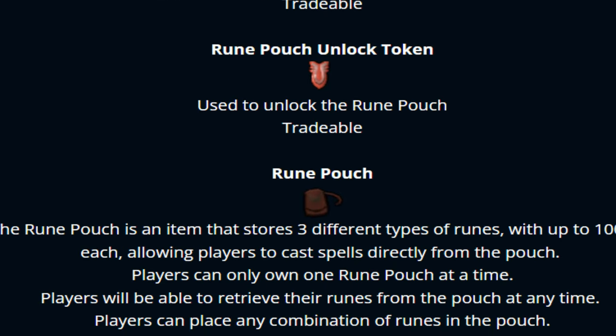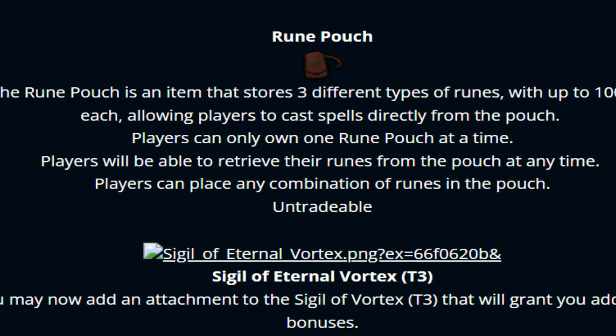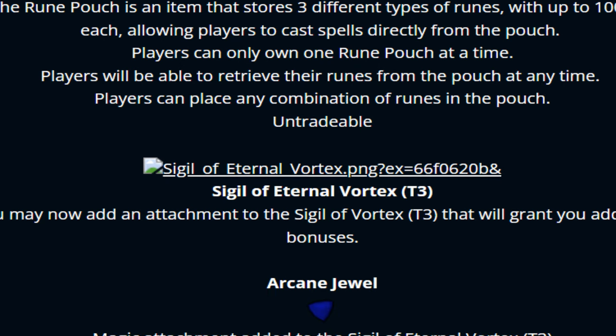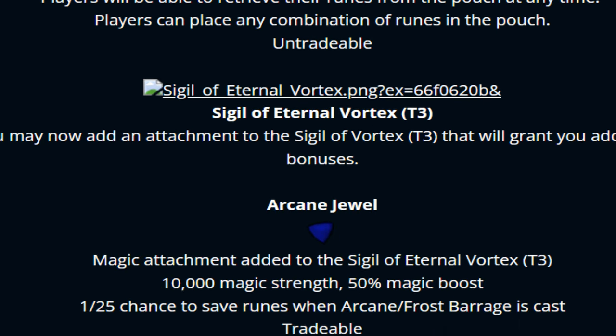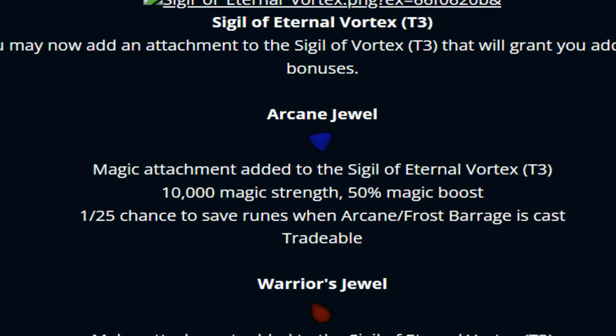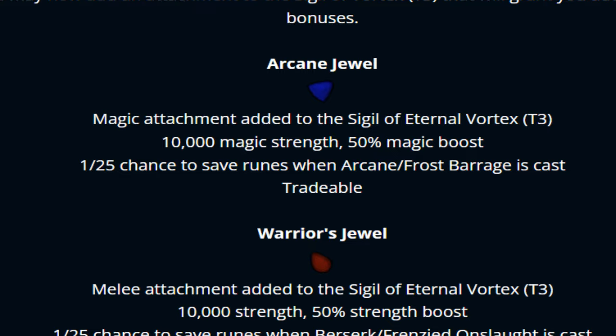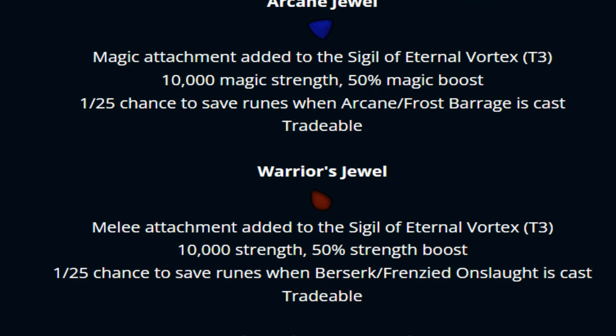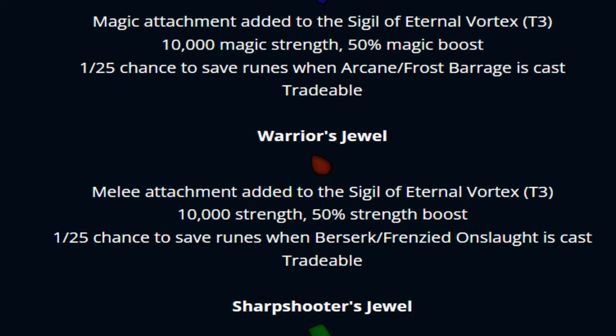Here we also have the lovely rune pouch that you guys will be able to get — 3 different types of rune with up to 100k each, super freaking amazing. Then we have the Sigil of Eternal Vortex. You may now add attachments to the Sigil of Vortex that will grant you additional bonuses. The Arcane Jewel is a magic attachment added to the Sigil of Eternal Vortex tier 3 — granting 10,000 magic strength and 50% magic boost.